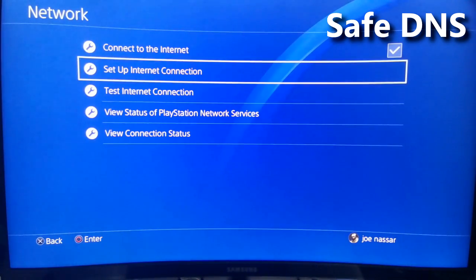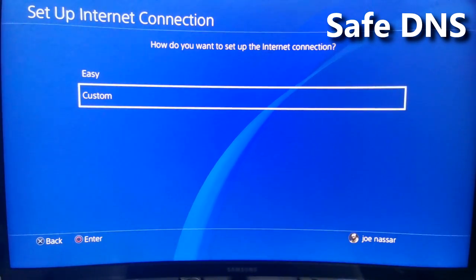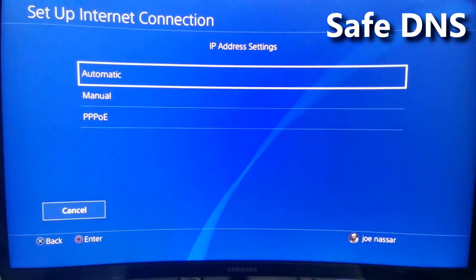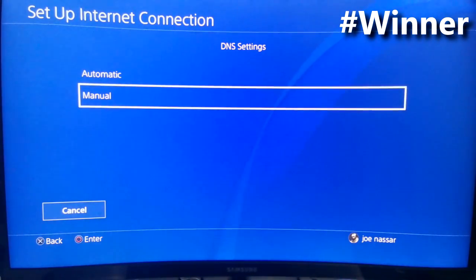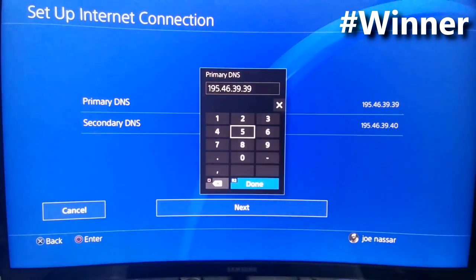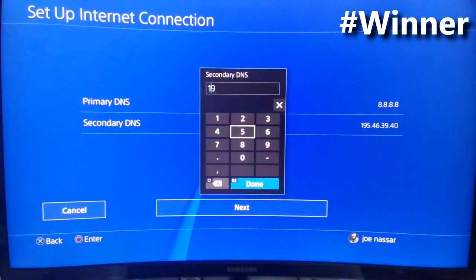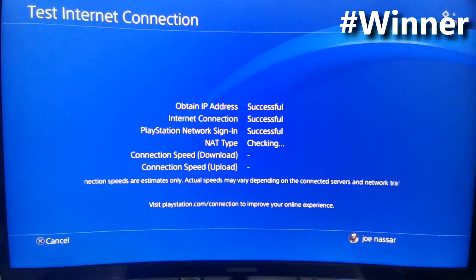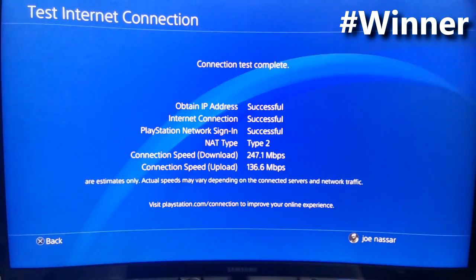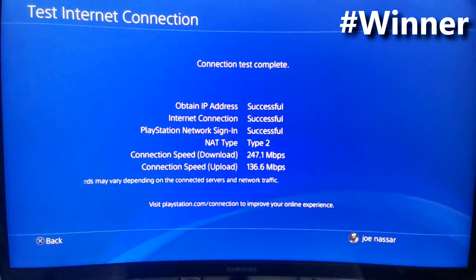Out of the five DNS codes tested — Google, Cloudflare, DNS Advantage, OpenDNS, and Safety DNS — I can clearly say the winner is Google's Public DNS. OpenDNS was also quite good and almost as fast as Google's primary and secondary DNS. Setting back to Google's DNS and testing again, we get around 250 Mbps download and 136 Mbps upload — the fastest and highest upload speed, which is why I use it while gaming.